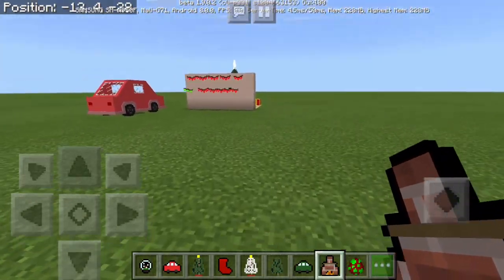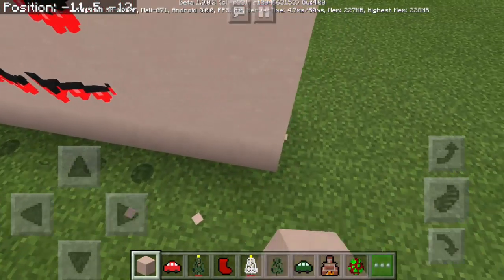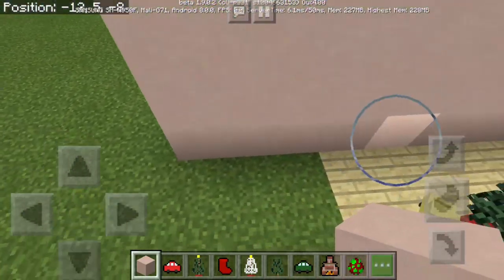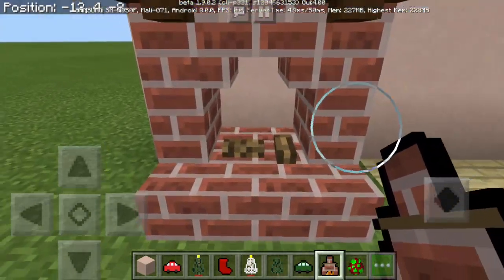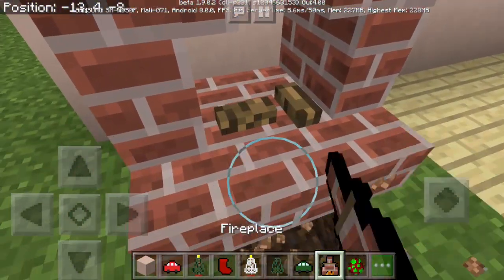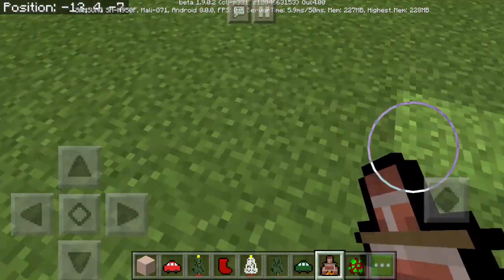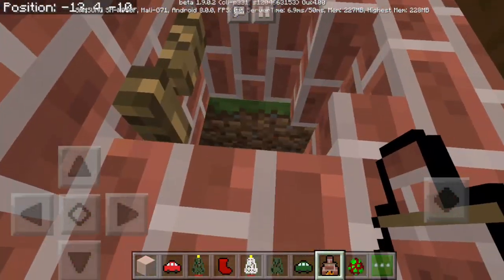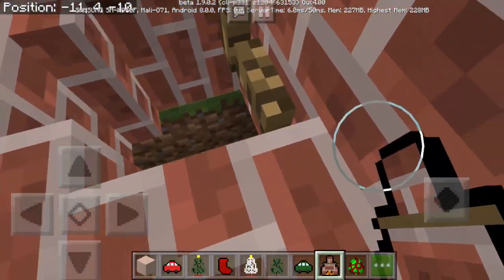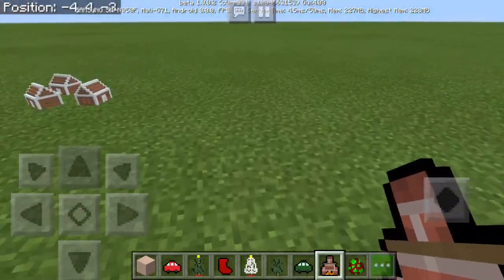Next we have the fireplace. So let's put more blocks here — white terracotta blocks up to three blocks high. Let's try to put the fireplace. It's so awesome. But there's no fire — how can we fix this? Maybe we should put something like another rock there. What's going on? It's now lying on the floor. Is this a horse or something? So let's just put another one here.